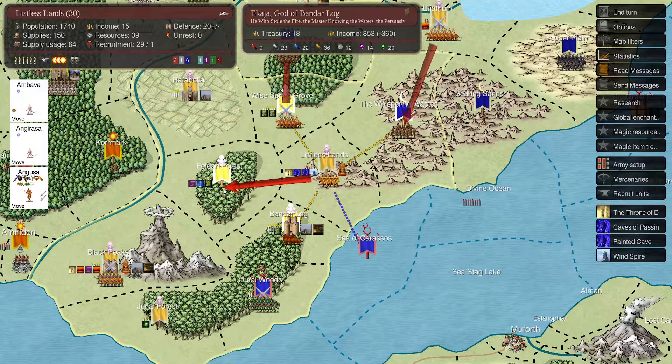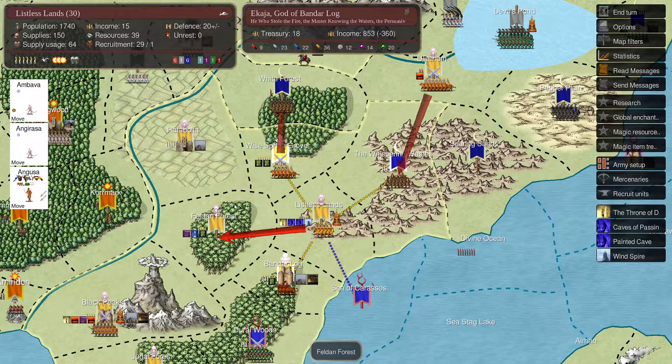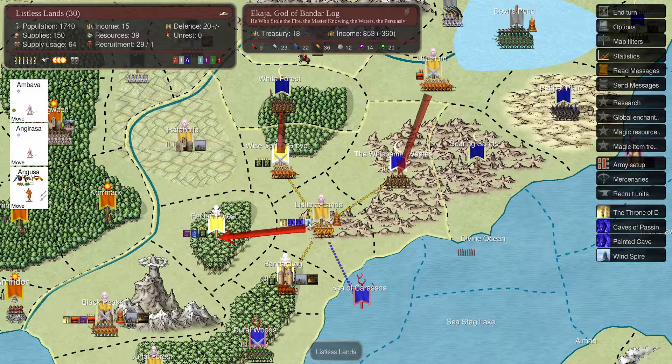I'm sending Angusa down to Falldon Forest. Actually, I don't think I want to go down there. We don't need to have him go down there. Instead, we should send him up to the Whispering Waste. I think maybe I did select him to go there, and then I gave him a secondary order the following turn to go down there, because nobody's going to make it down here.